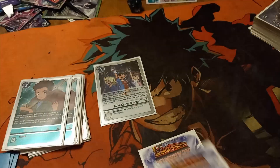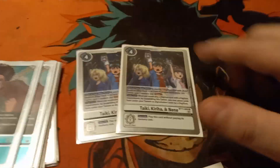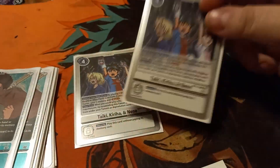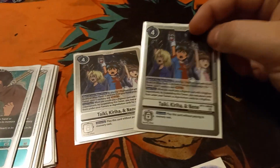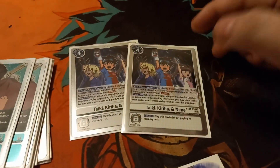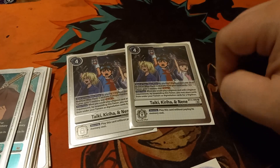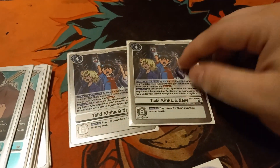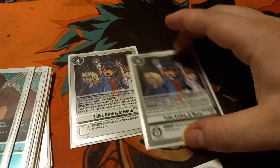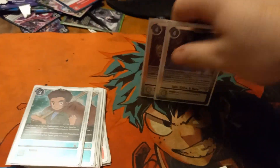Last 2 Tamers — 2 copies of Taiki Kiriha Nene. This card is very good; it acts like Taiki where you can use everything underneath your Tamers, and it's also a Memory Booster, which this deck needed. Equip a Crossheart or Blue Flare piece underneath this card — draw one, gain a memory at the start of your turn. But you still do prefer the original Taiki.